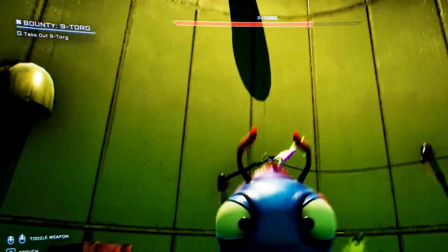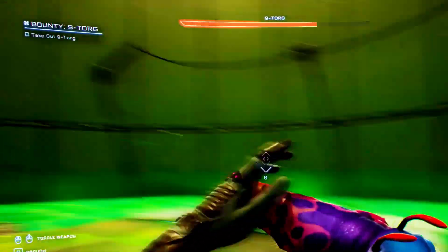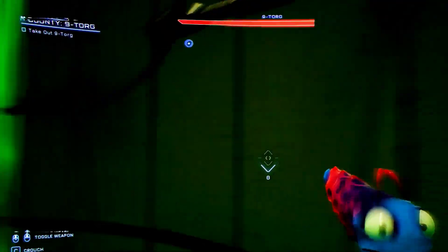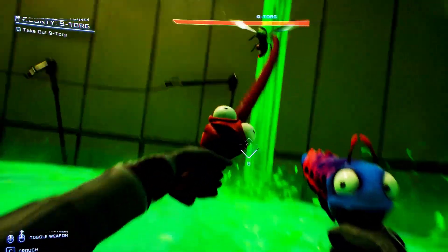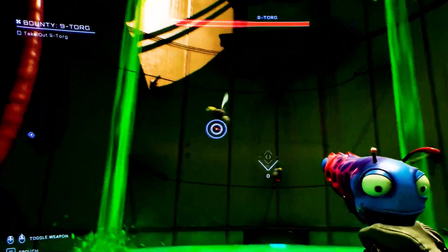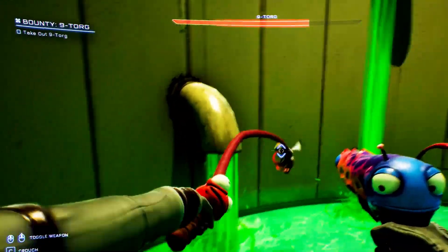One such bug is Krubus getting stuck and invisible, which occurs when you are on a Krubus bounty hunt and will not allow you to take him out when it occurs. It's one of the more difficult bugs to deal with, as there is no permanent solution apart from a few workarounds. Today's guide will go over some of the steps that you can take to deal with the Krubus getting stuck and invisible error in High on Life.